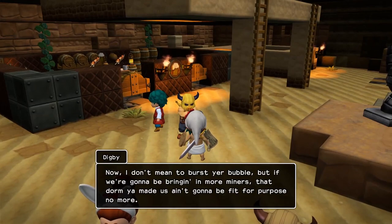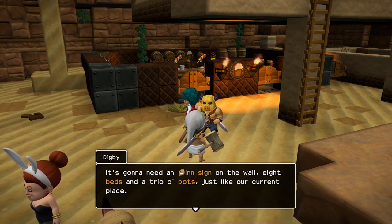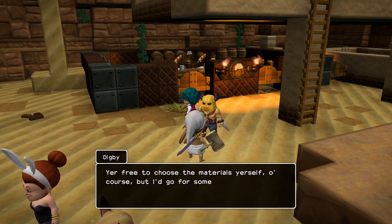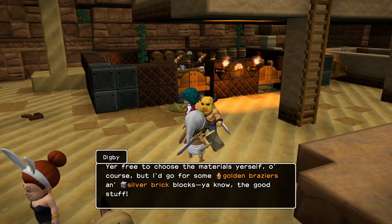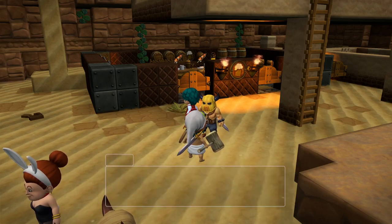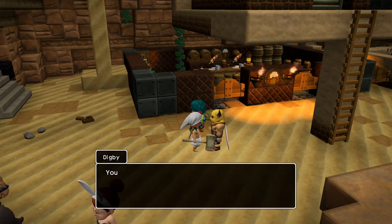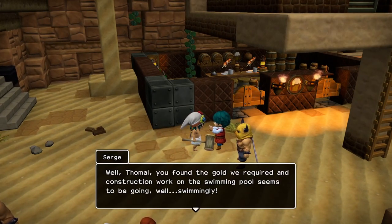I've been meaning to do something about that. Alright, so we want to make a new dorm near the silver bar — inside, eight beds and a trio of pots. Oh, we also need to make it super fancy too. Seriously? Alright, so three-star fancy dormitory — gold braziers, silver blocks. Yeah, we have all the materials now to make a really fancy room. I'll figure out a way to make a nice compact yet fancy room.